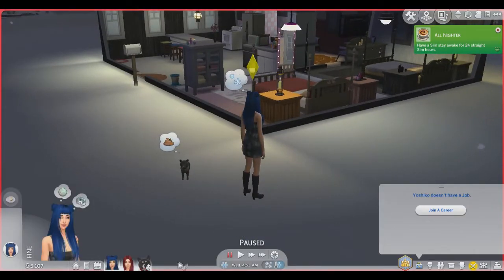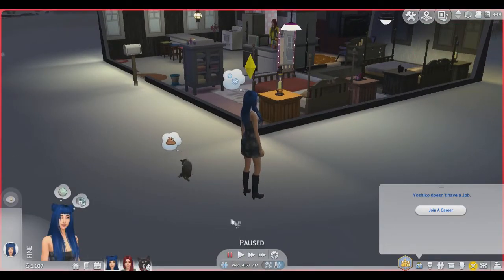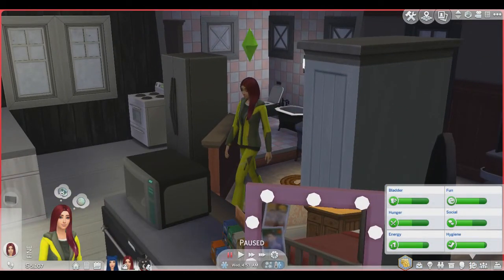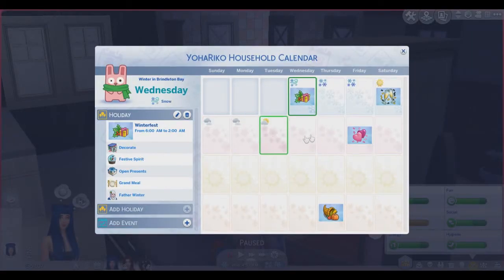Oh, this is pretty. This is so cool! What kind of outfit is that? We need to switch that. Show calendar — ooh. It's Winter Fest today. New Year's Eve is on a Saturday. Love Day, aka Valentine's Day, is the following Friday. And then Harvest Fest. You can add your own holidays and events — that's so cool.